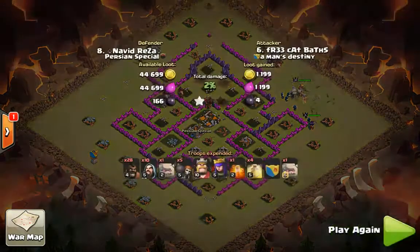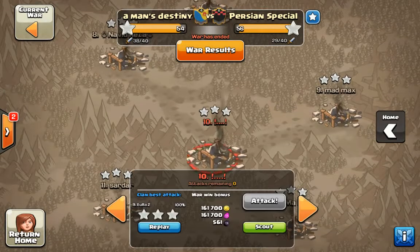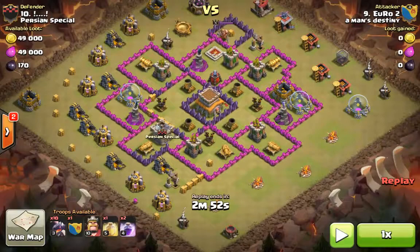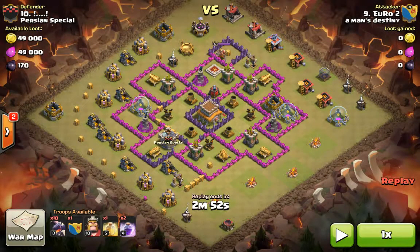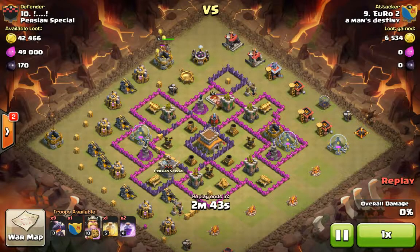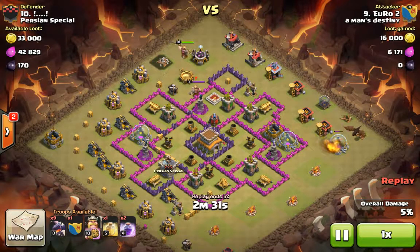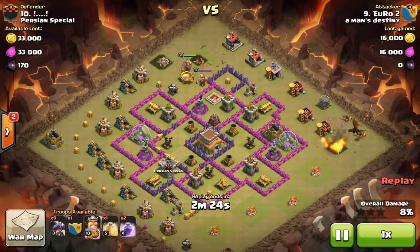Now we get to Euro and Wagger Super's dragon attacks. Euro is going to take on another Town Hall 8. As you can see, everything is spread out with air sweepers covering the defenses, so you want to create a hole to funnel your dragons in. The barb king is used to take out some of the outside buildings so dragons don't follow them around and get taken out. Euro is attacking on the side of the air sweeper so it doesn't push the air attack back.